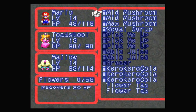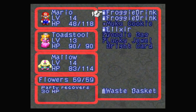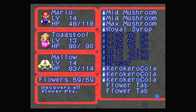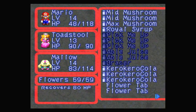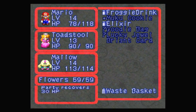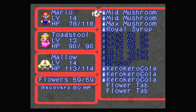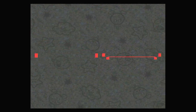We need to use up something — let's use a flower tab, because we still have those. Two more left. But yeah, it's going to be good to have some extra roll of syrup. Froggy Drink? Yes, that seemed like a good move, except I don't have a good enough mushroom to heal Mario to full. I think I'm fine with that for the moment.